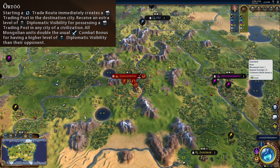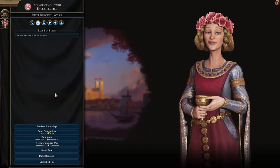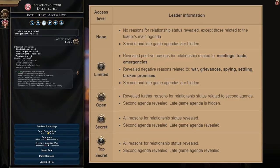So what is diplomatic visibility? In short, the more diplomatic visibility you have over other civilizations, the more information you will have access to, which you can find in the gossip section for each civ in the diplomatic screen. There are four access levels of diplomatic visibility: Limited, Open, Secret, and Top Secret. This also works from a military point of view.